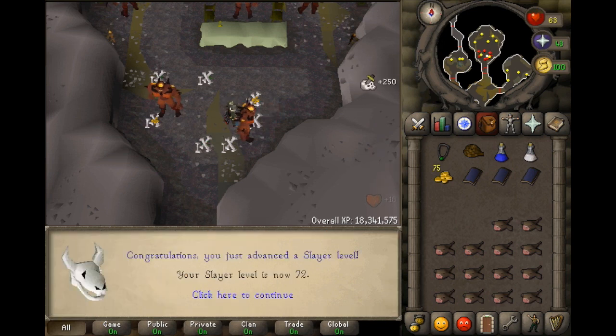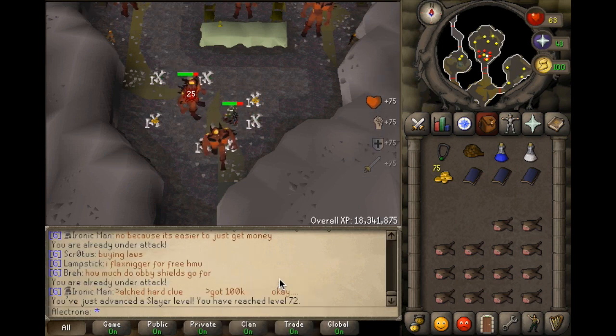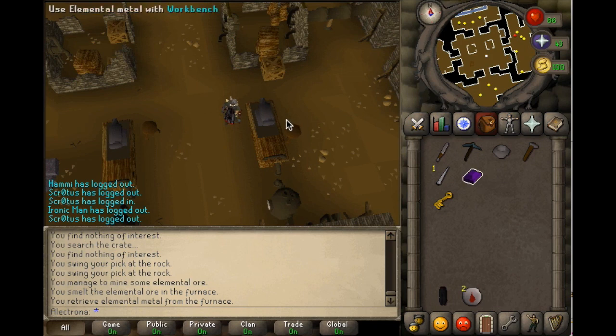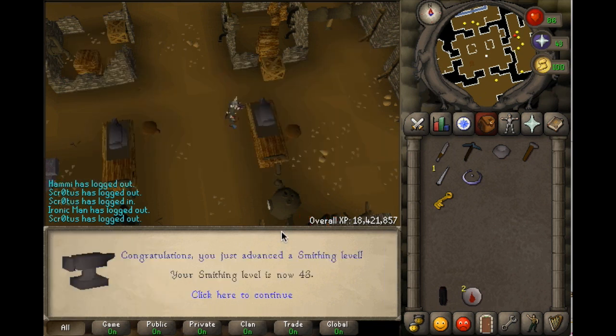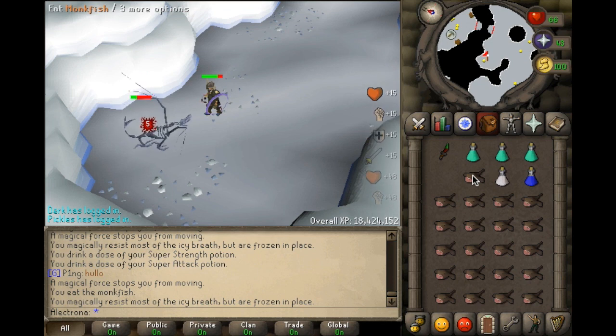I finally reached my short-term goal of 72 slayer — now I can go kill skeletal wyverns and hopefully get a DFS. I just found out that in order to protect yourself from the wyvern's ice breath you either need a pre-existing DFS or elemental shield, so I went ahead and did the Elemental Workshop quest in order to get this shield. Now I'm off to wyverns.